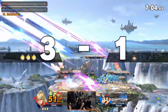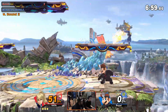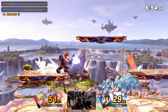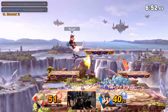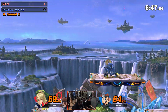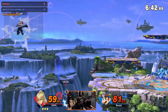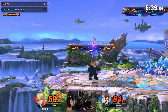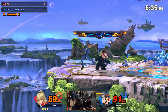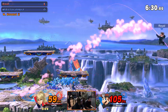Getting a good read there by Rival again — using the down smash to edgeguard, converting from that to the forward smash. Let me see the back air coming out.